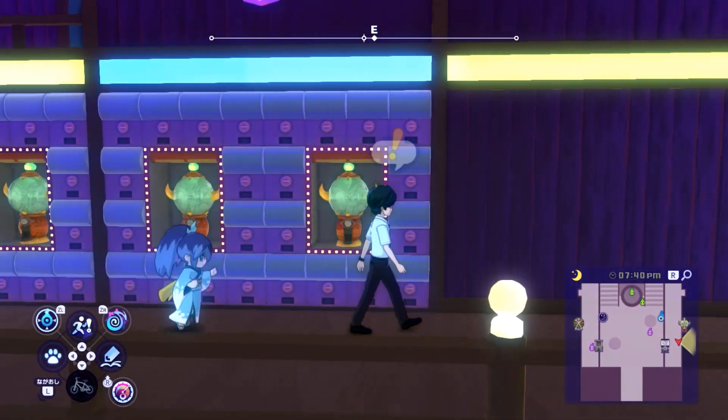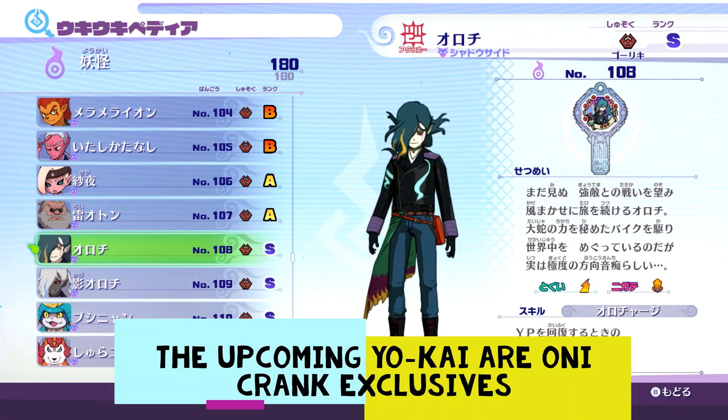Gacha-Land Crank-A-Kai exclusives include Little Charmer, Silver Lining, and Shadowside Venok.